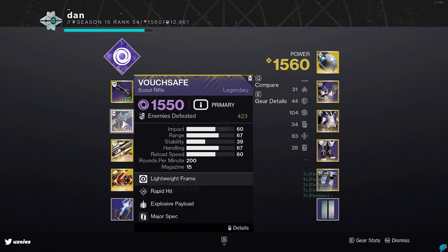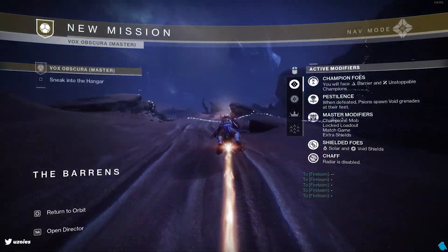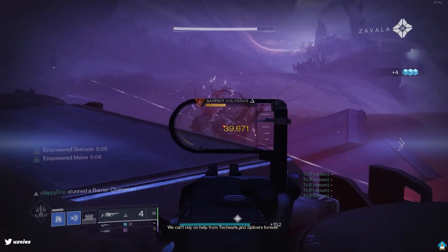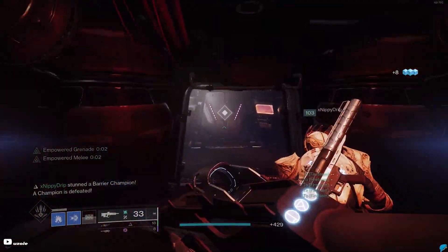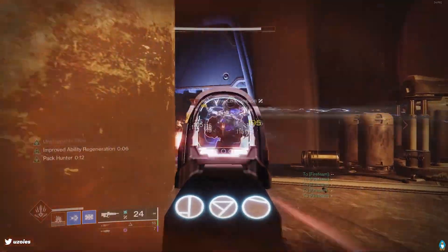To start the mission, make your way to the opening of the Cabal Base. Go to the left to avoid adds and take out the Anti-Barrier Champion. Head inside, kill the Unstoppable Champion and break the door with the Interceptor.